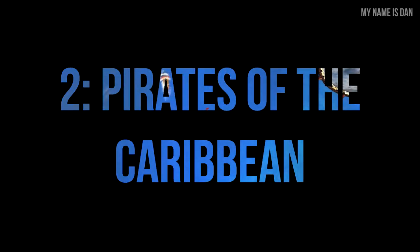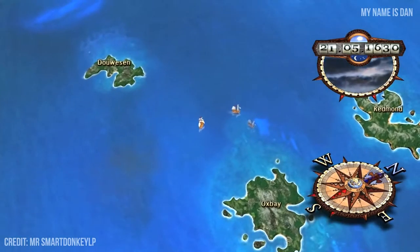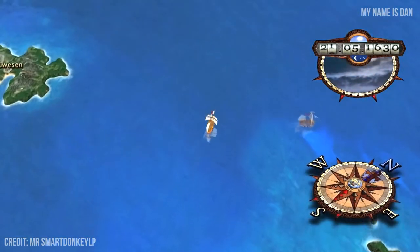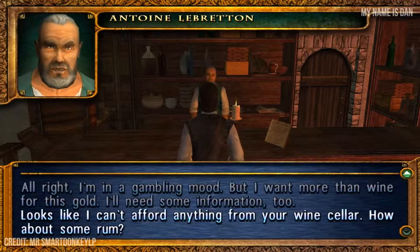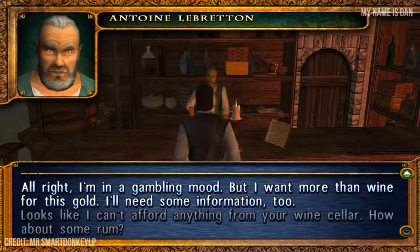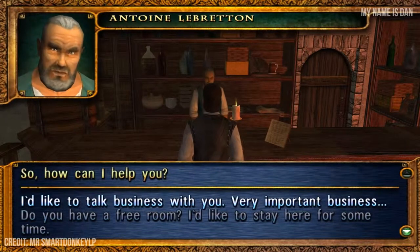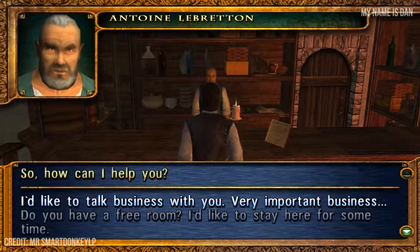At number 2 we have Pirates of the Caribbean by Akela. The developers are best known for the Sea Dogs franchise, which is a series of RPGs about piracy. The Pirates of the Caribbean game was first intended to be released as Sea Dogs 2. If not for the presence of the Black Pearl known from the film series and some lines from Keira Knightley, this game would not have any links to the Jack Sparrow license other than the setting.